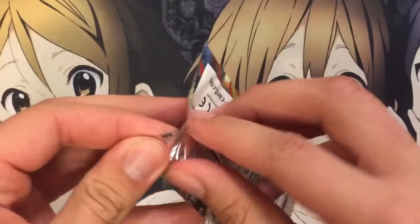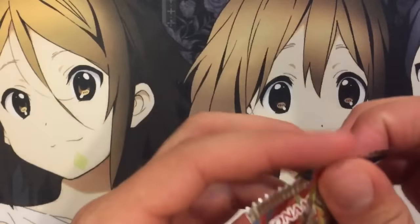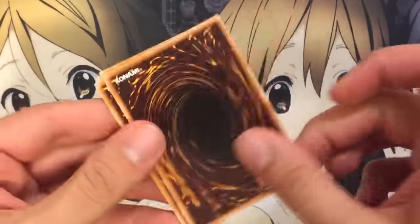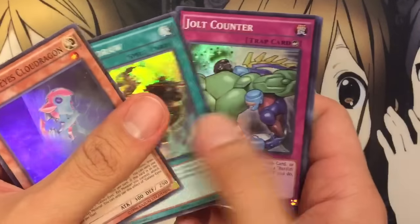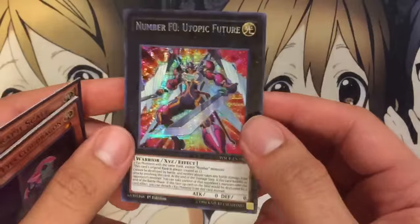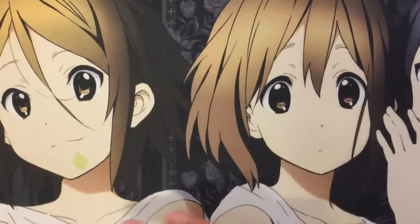Last pack — let's see how we finish this off. I want to keep the Seeker for last, so let's do this right. Galaxy Eyes Cloud Dragon, Do-Do-Do-Draw, Jolt Counter, Star Seraph Scale, and Number F0: Utopic Future. That's a pretty good card to pull — still used in a lot of decks. Other than Galaxy Soldier or the Star Seraphs, that's the next one I would have wanted to pull.